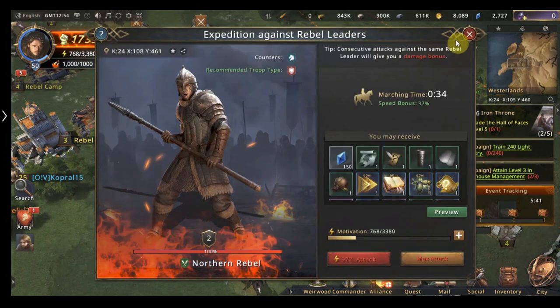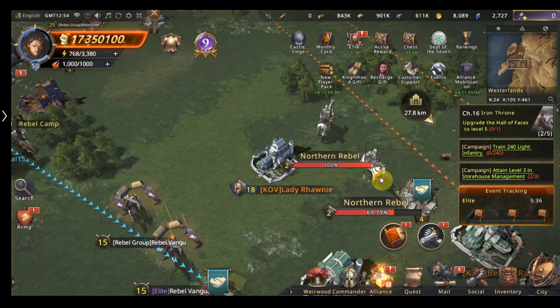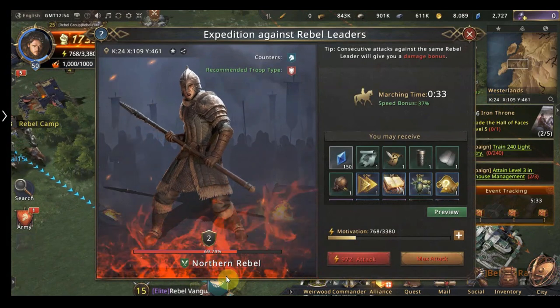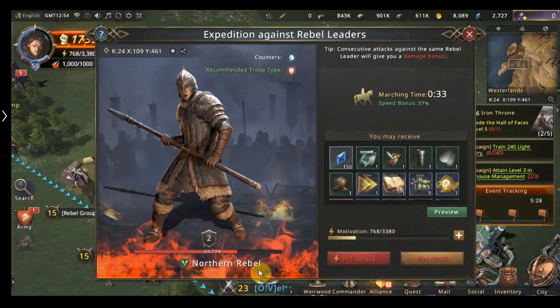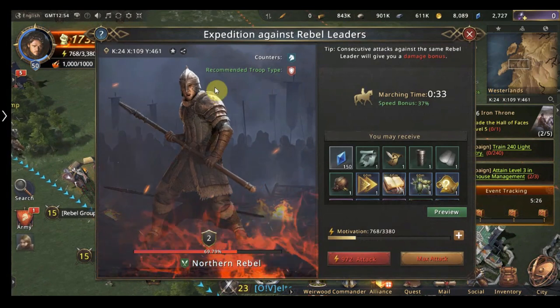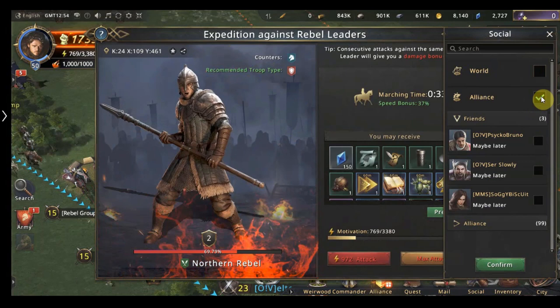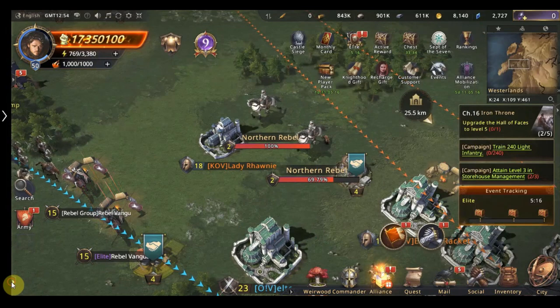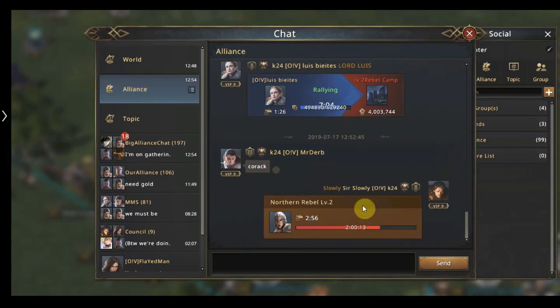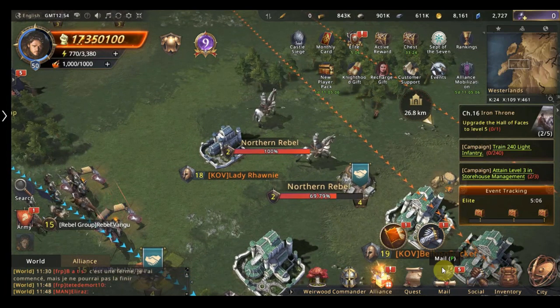Now you can see someone has already attacked this one and it's down to 69%. Ideally you do not want to leave rebel leaders unfinished. If you can, share it in your alliance by clicking this button, going to alliance and clicking confirm — it will send it automatically to your alliance chat. By clicking there you can see SirSlowly has shared a rebel leader of level two, and it automatically brings you there and shows you exactly where it is.